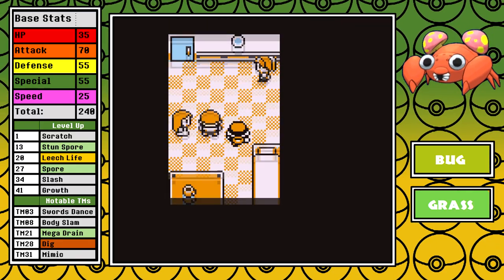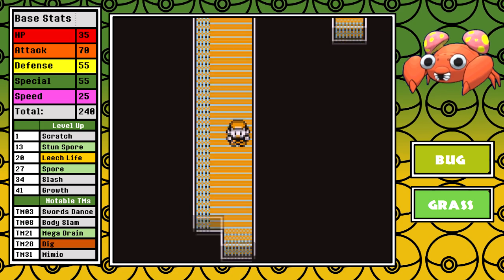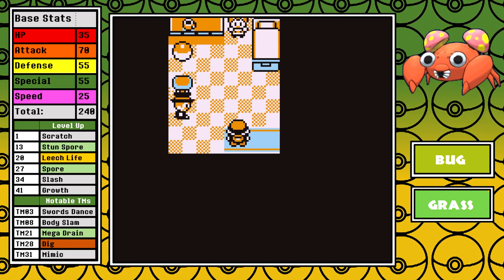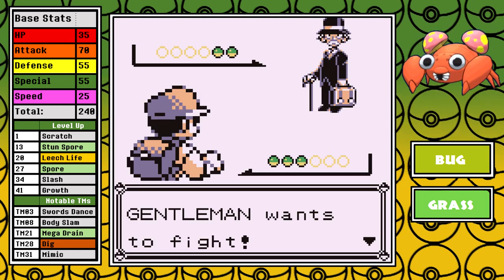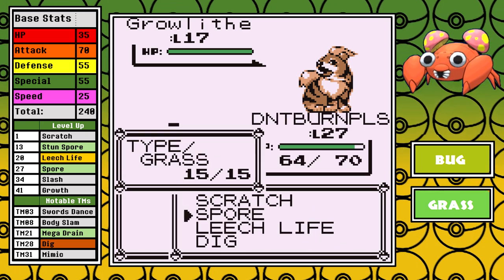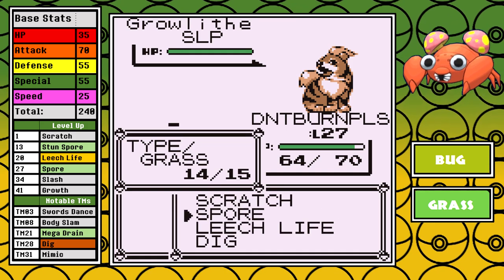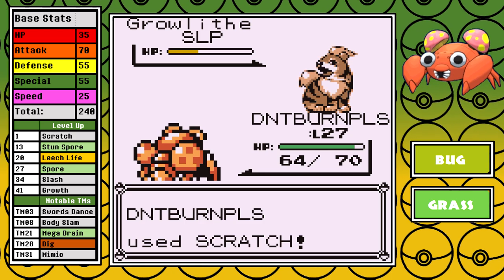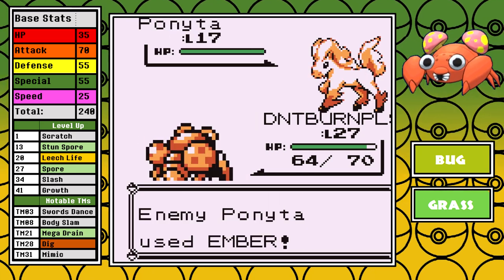Now let's skip ahead to the SS Anne, and Body Slam is a must. That, along with Dig that we got just before leaving Cerulean, will make up Paras' main damaging options for the entire run. I do pick up a Rare Candy from the Gentleman, but more importantly I learned Spore. When you think of broken, overpowered things in Generation 1, you think of stuff like Wrap not letting a Pokemon take its turn if you're faster, Psychic types being oppressive, or Amnesia boosting Special by two stages — those all come to mind, but I'm here today to proclaim that Spore is the top of the list.